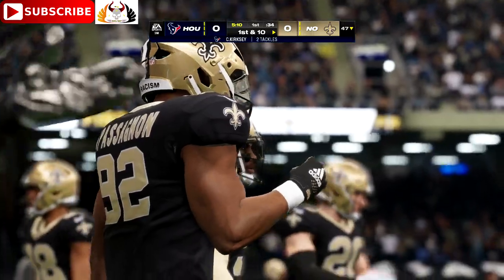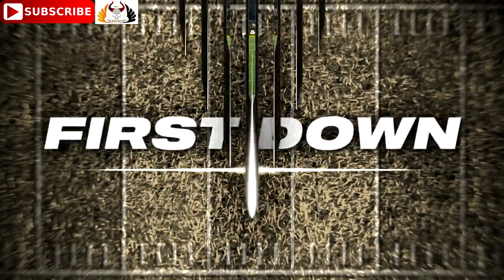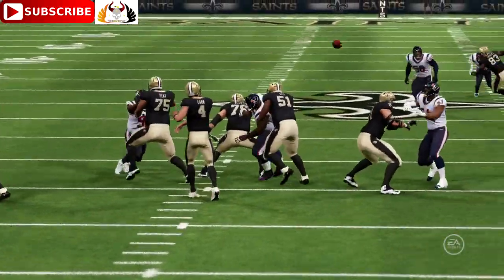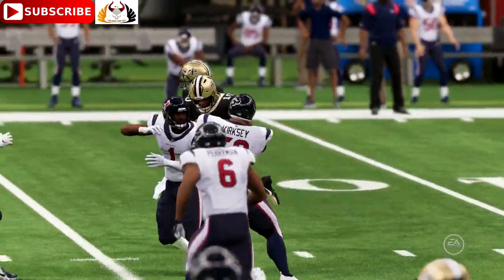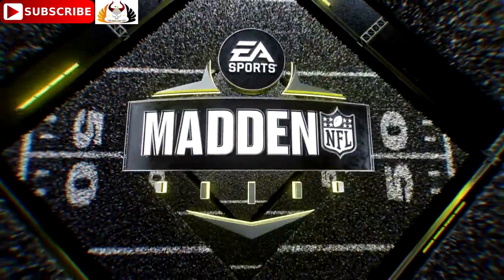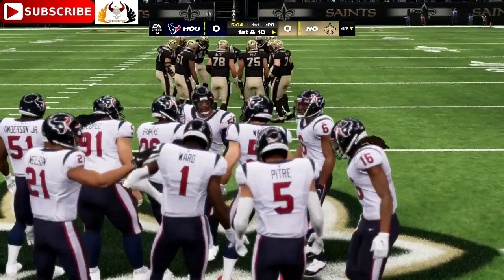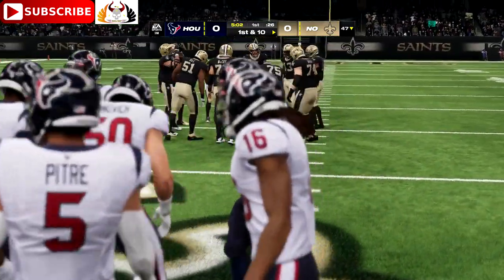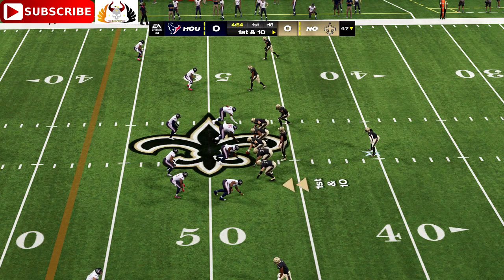Derek Carr, very precise thrower of the football. The game plan going up against him — used to be take away the short stuff, but he's more than a dink and dunker. He has evolved as a thrower. Now he can push the ball downfield, but still the number one things you want to take away are short and intermediate passes. He's so sharp, precise, and accurate. You've got to sit on those routes in order to cause him problems.